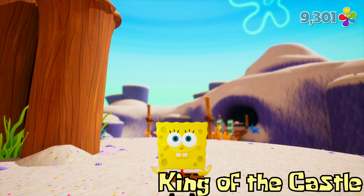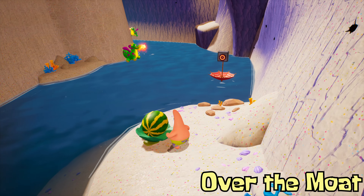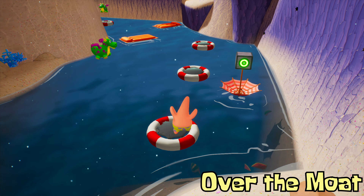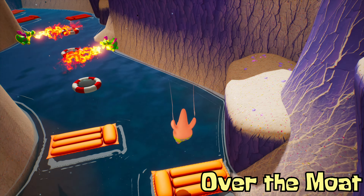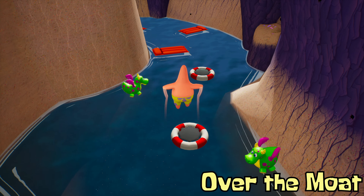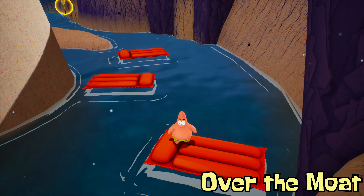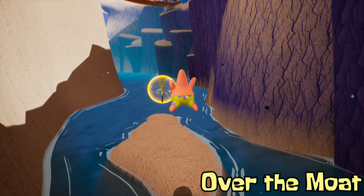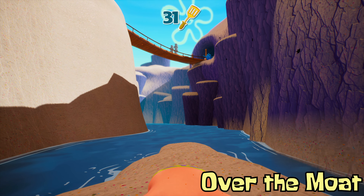Moving right along we have Over the Moat, and this is available with Patrick, so you want to get Patrick and go back to the Sandcastle area. You will need to pay a clamshell here — I think it's like 1200 shiny objects. It will reveal a switch, so go ahead and throw the throw fruit at the switch and then make your way across these platforms. You have these pool floats that somehow Patrick is weightless on — they don't sink — and then you have these inflatable dragons that breathe fire. So you get your final three rafts and then the golden spatula is in sight. Just a heads up: there is no quick exit from this area unless you teleport back to the King of the Castle spatula, otherwise you have to walk back manually.